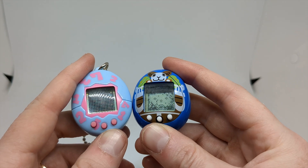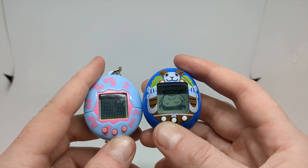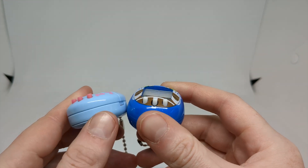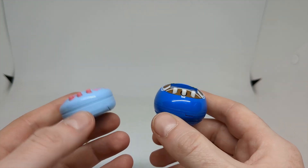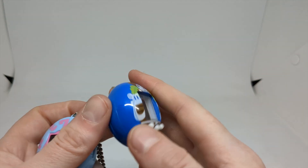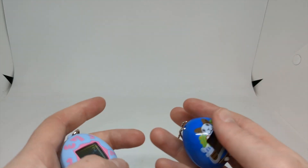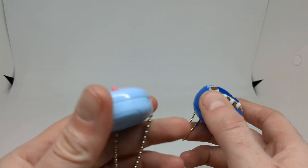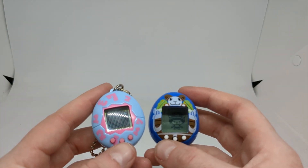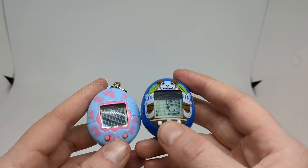We get a lot more detail on the Tamagotchi Nano, and there's a lot more gameplay on the Tamagotchi Nano. You'll notice there's a bit of a size difference in terms of the thickness — this one has a fairly flat bottom, while the Tamagotchi Nano is more egg-shaped and round. The batteries are also different: this one takes LR44, this one takes the flat coin battery, the CR2032 I think it is, which probably helps account for the size.